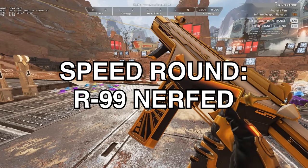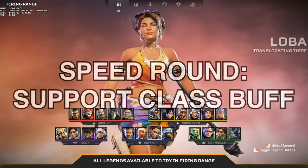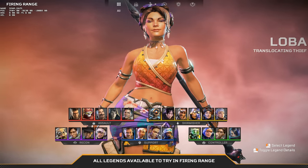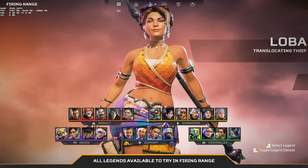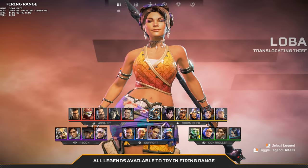Another quick change: the R99 has been nerfed — the bullet size per mag has been reduced by 1. Interesting change to the support class as well. Now it doesn't matter who is in your squad that is support; if you have one support legend, everyone can craft a support banner, which makes it very interesting and might make it even more mandatory to have one.